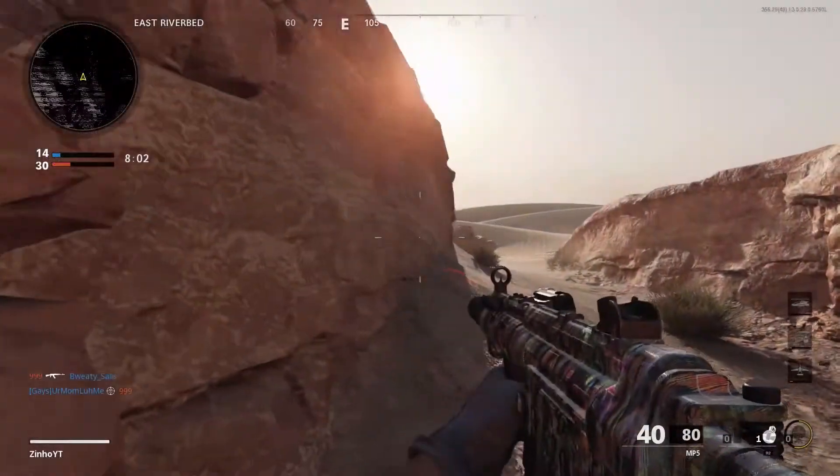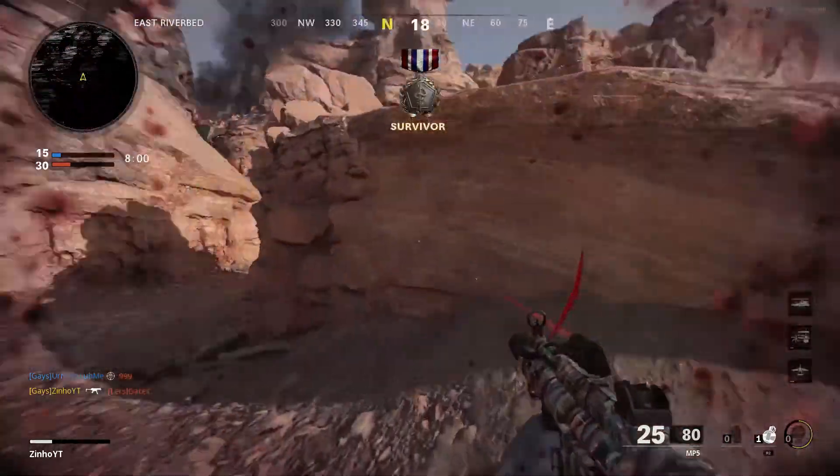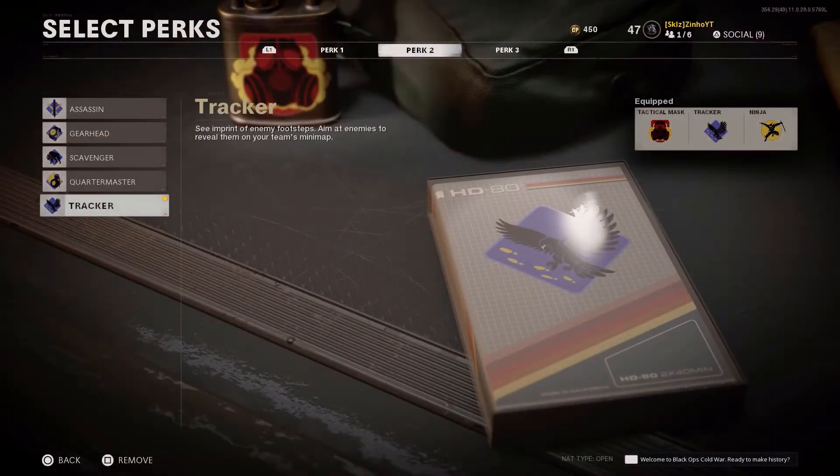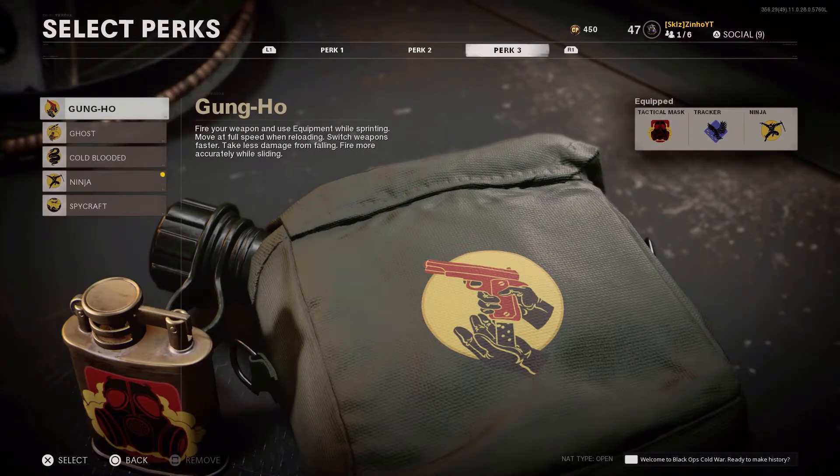For Perk 2, I said in my previous video I was going to try out Tracker, and Tracker is honestly insane for run-and-gun. It lets me see exactly where enemies are moving and what rooms they go into, so I can get those insane feeds.